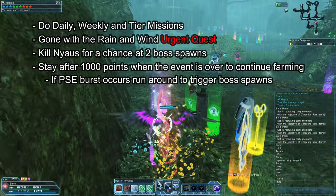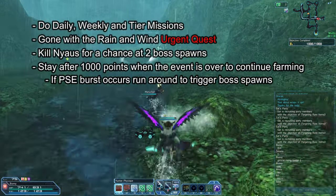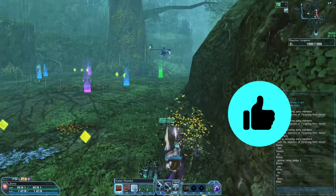If a PSC Burst happens, I'd recommend running around to trigger boss spawns instead of staying and killing regular mobs. Killing a bunch of mobs during PSC Burst will get everyone to 1,000 points much quicker, which is the last thing you want.